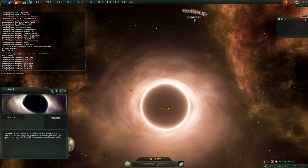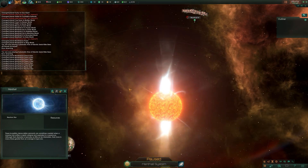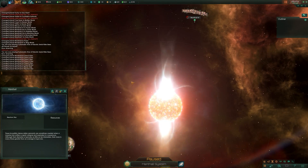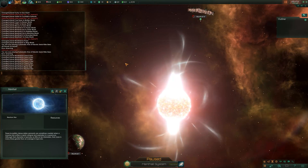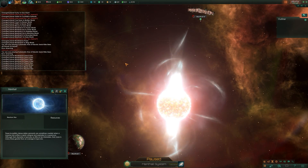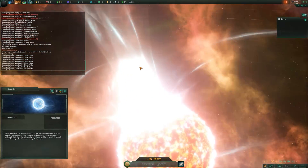We have neutron stars - also very cool looking. These incredibly dense stellar remnants are sometimes created when a massive star suffers a rapid collapse and explodes in a supernova. Although their diameter is typically as little as 10 kilometers, their mass is many times greater than an average G-type star.